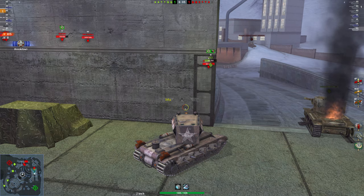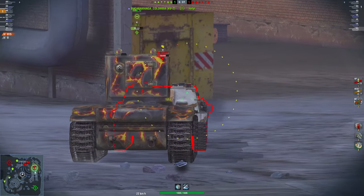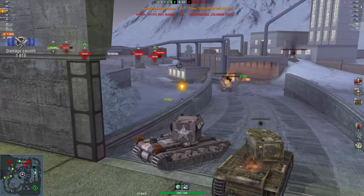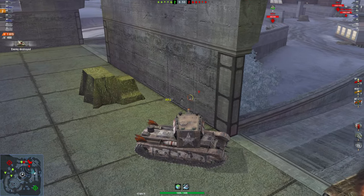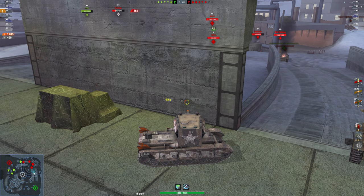So if you normally just run high explosive, change it to AP because it would be much better. Now if you know what high explosive is but don't really know how it works — why is this tank orange, what does that mean? As you can see there, I just used high explosive and one-shot that tier 6 tank destroyer.